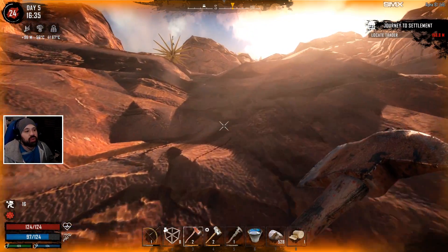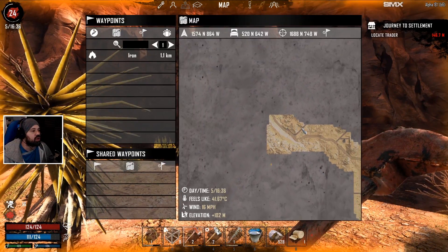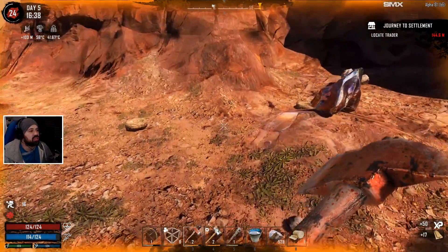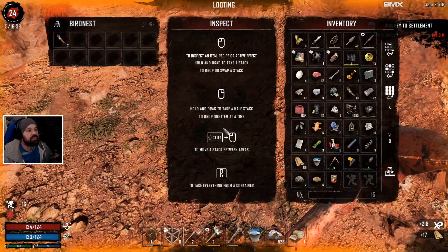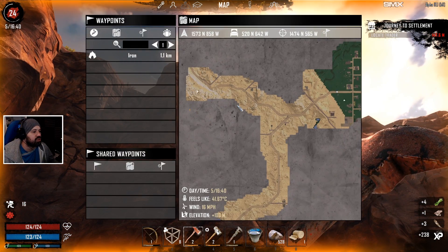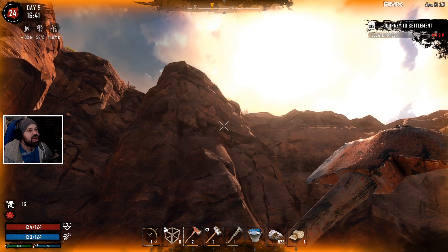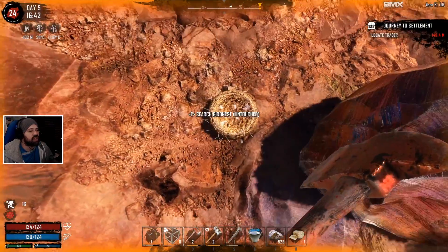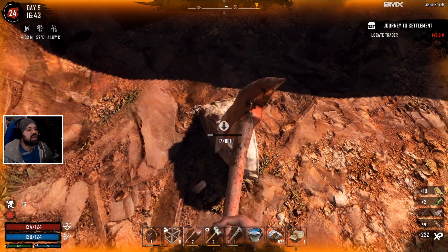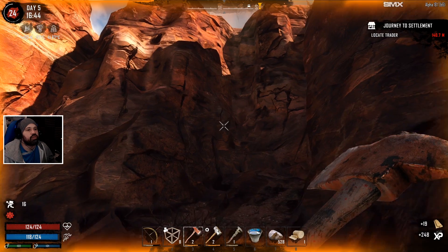If you search on Nexus Mods or the Seven Days to Die forums, you can find SMX by Cyrillion. Back to the game — we're on our way to the trader. I made a couple of buckets and filled them with water before leaving, hoping we can still set up an infinite water source. The trader is somewhere on the far side of the map; I think I missed a side road.